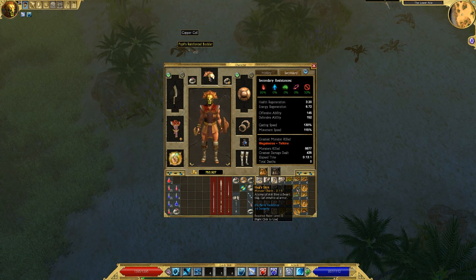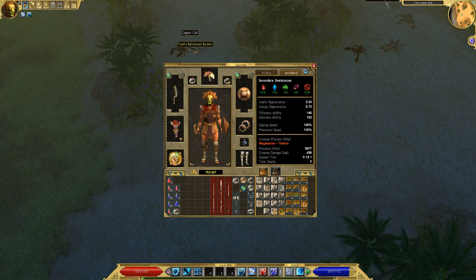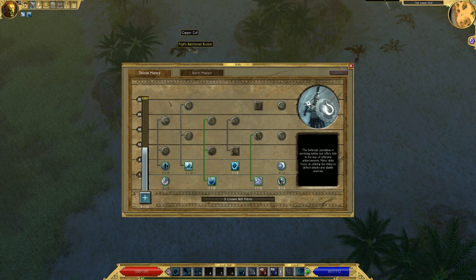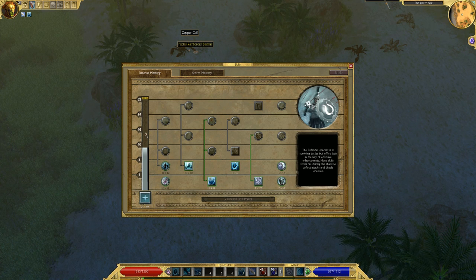Hag Skin has some dexterity. Let's do the points before I forget. I'm opening up the defense tree. The defense tree has the most hit points of any class, so that's another reason why I want to use it.